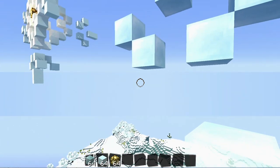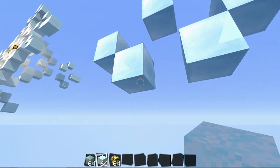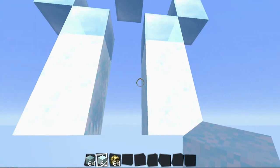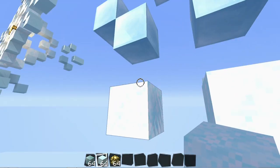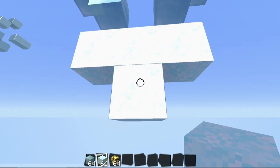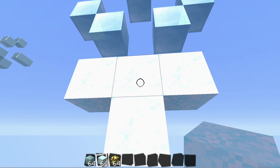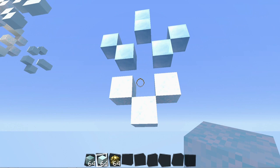Now we're going to start on the body. I'm going to switch over from stained glass to snow, and I am going to place two blocks under like that, then punch out these two, and then place a block in the center of this, place a block under that block. You should have something that looks like this in your sky right about now.